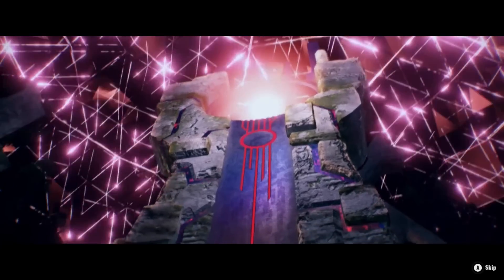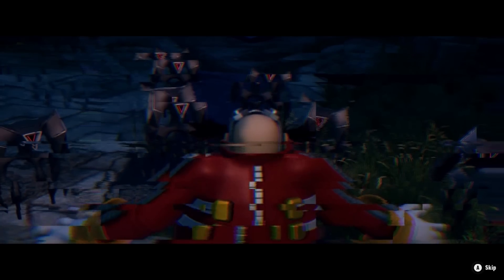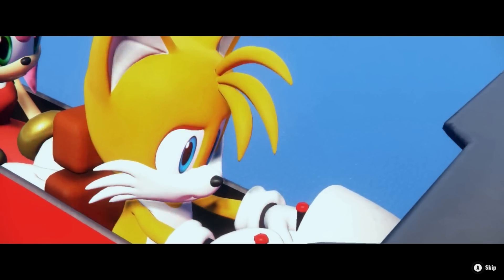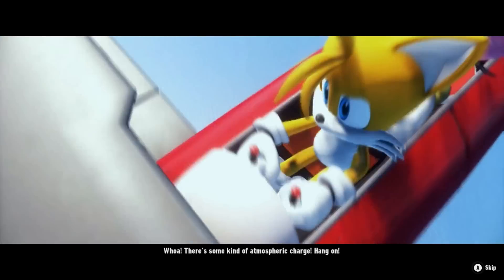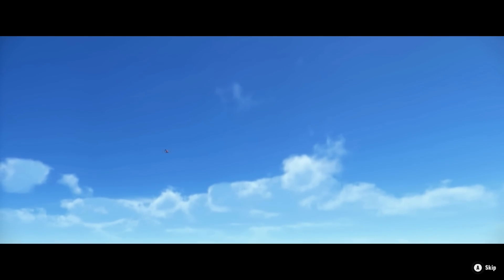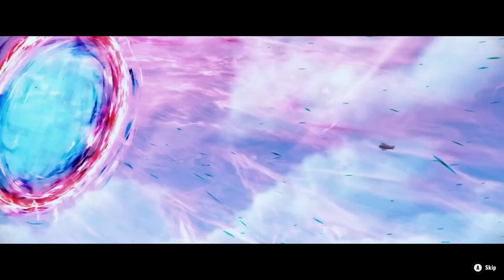Story-wise, this one keeps things simple as would traditionally be expected of Sonic. We are aboard a flight, things go wrong, we crash land, and quickly we lose our friends. We awake on a mysterious island where a voice greets us and advises we must collect the Chaos Emeralds, which may save our friends. Extremely simple setup, but it's enough to have me ready to run at top speed through countless levels.